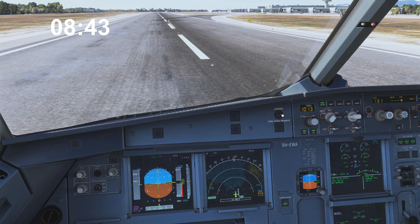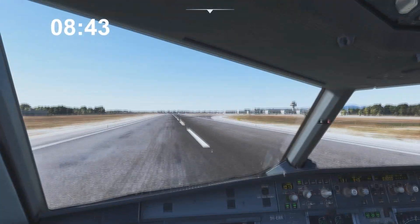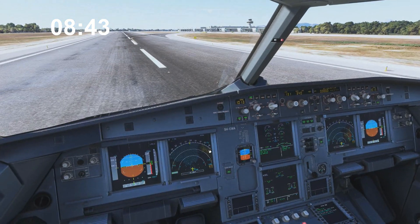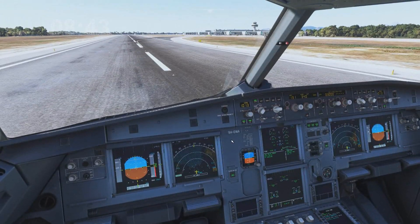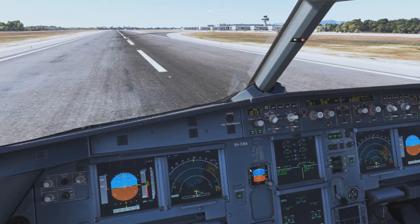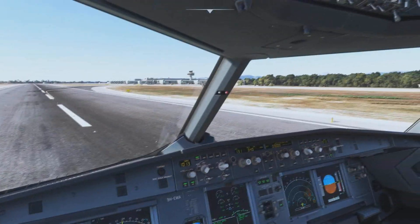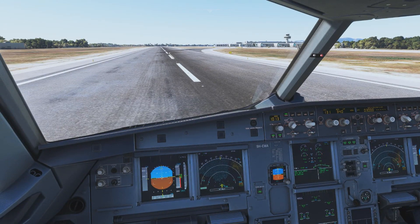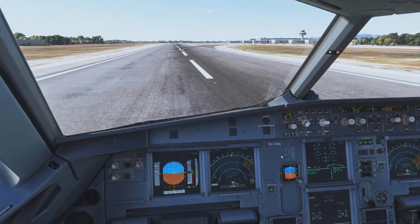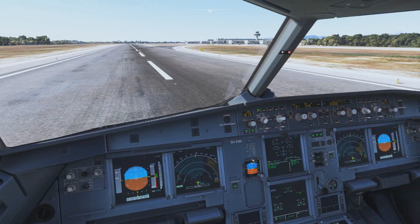That was around 8 minutes 40 seconds — within the 10 minutes I set myself, so that's good. A bit chaotic, but we did everything we set out to do: we flew an ILS, we took off properly with everything calculated, and we landed nicely. It shows you that even with a study-level aircraft, if you really want to, you can jump in and get off the ground very quickly. Maybe I should try this with the A380 at some point. Thank you very much for watching — I look forward to seeing you in the next one. All the best, bye bye!